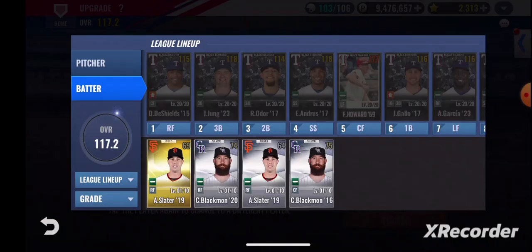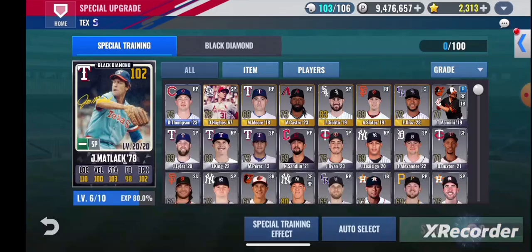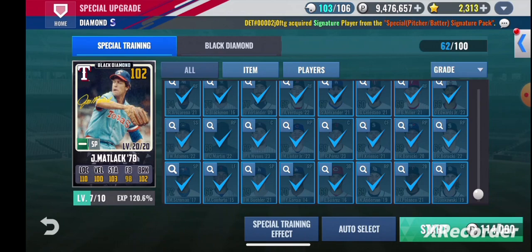I don't think we have anyone to upgrade. If y'all saw my YouTube short I posted, we got an Isaiah Kinder Falefa sig, so that's one more person to be upgrading and one more person to just sit around waiting on a GI. That'll get him to level seven.